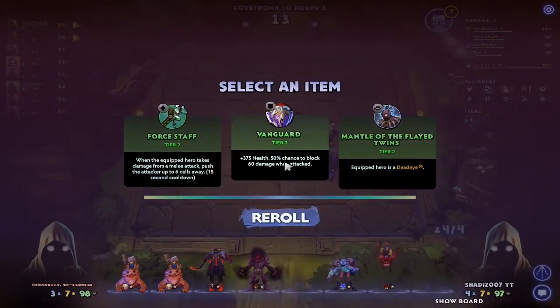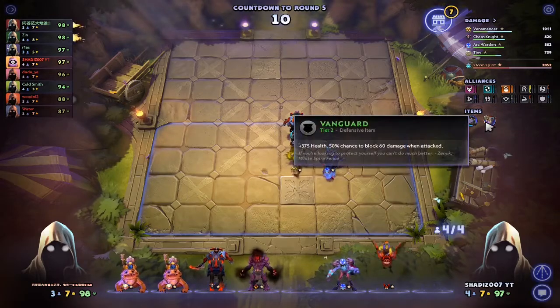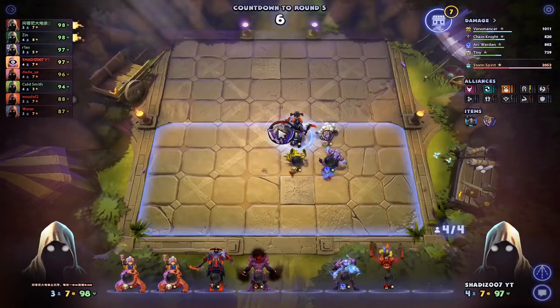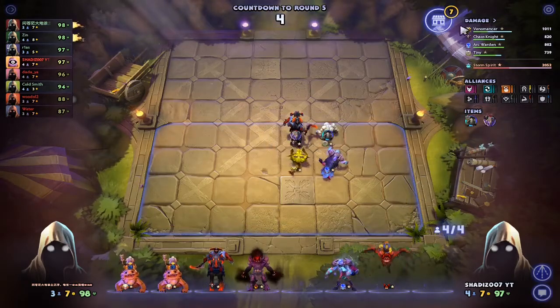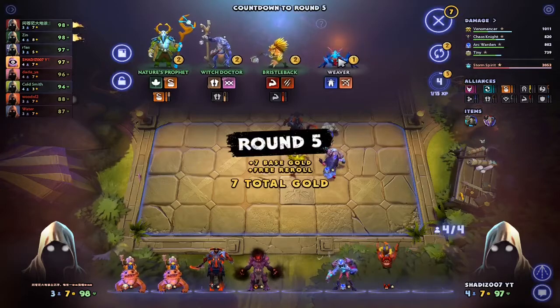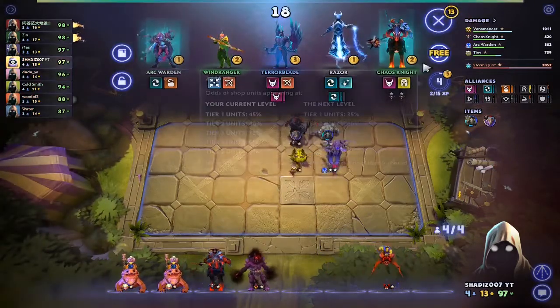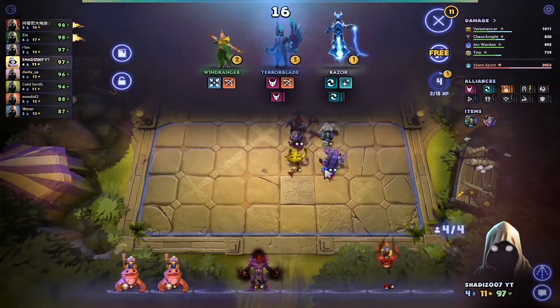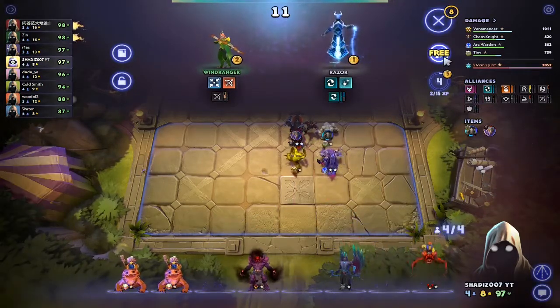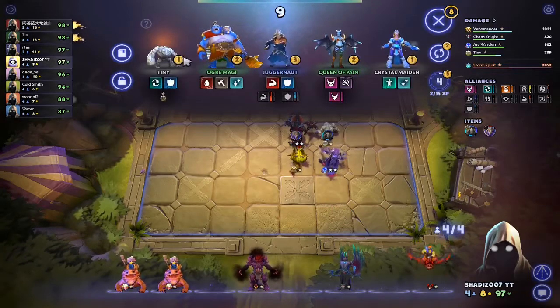Let's get Vanguard — give it to Tiny. Actually, let's give Vanguard to Chaos Knight and Chain Mail to Tiny. Let's check the shop. We got Arc Warden and Chaos Knight. Let's get Terrorblade and another Tiny.